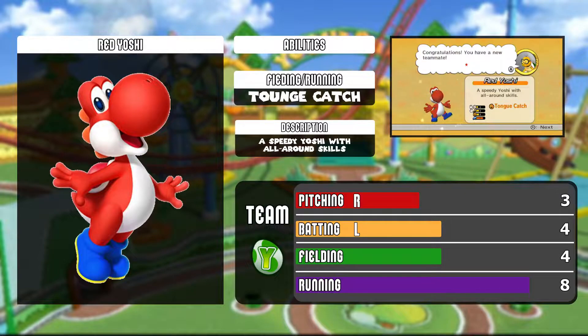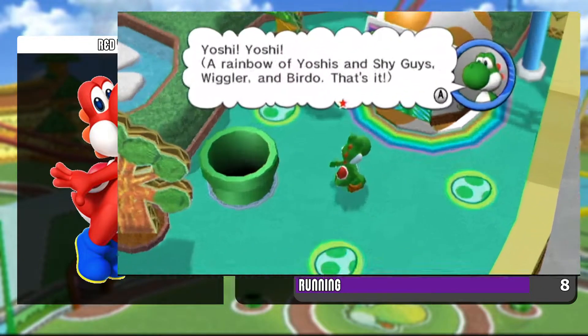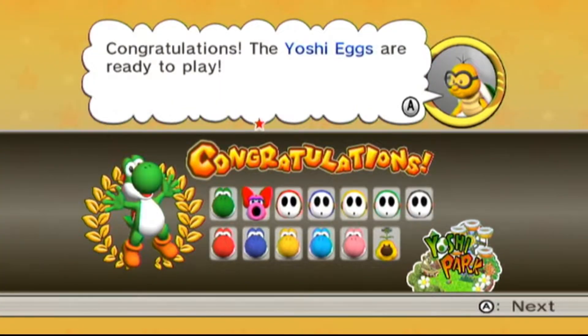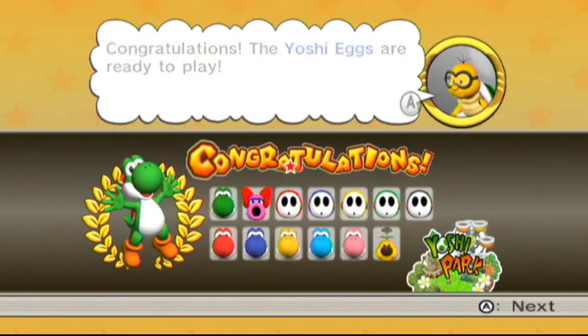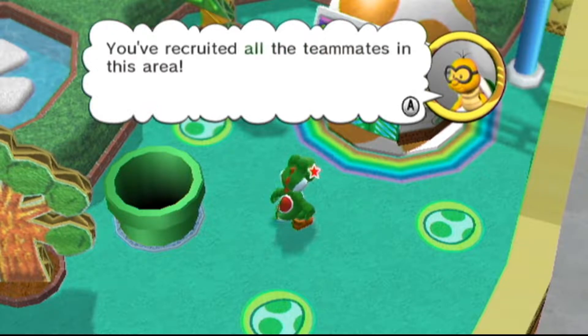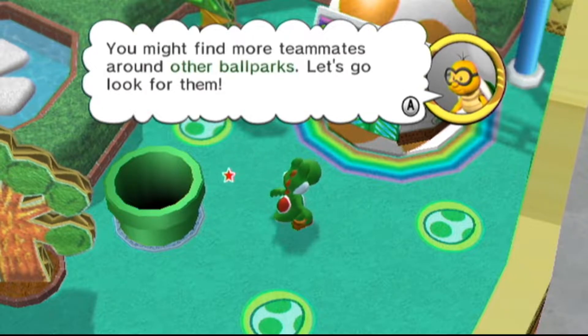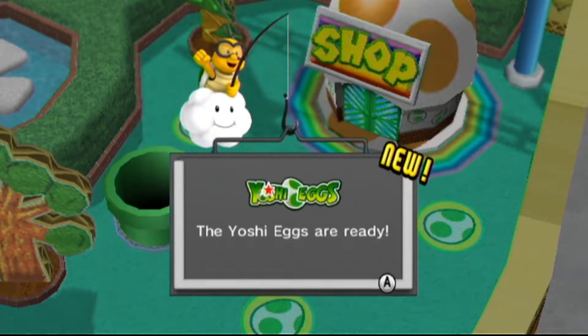Red Yoshi is a speedy Yoshi with all-around skills, pretty similar to Green Yoshi. That's everybody from around here—a rainbow of Yoshis and Shotguys, Wiggler, and Birdo. The Yoshi Eggs are ready to play, and they very easily have the most teammates—13 players total, 7 on top and 6 on bottom. Both multiple colors of Shotguys and Yoshis. You've recruited all the teammates in this area.